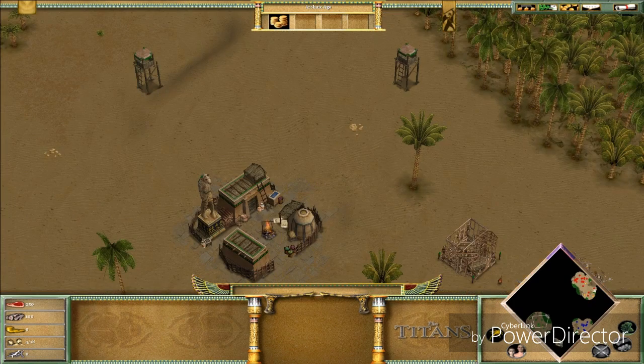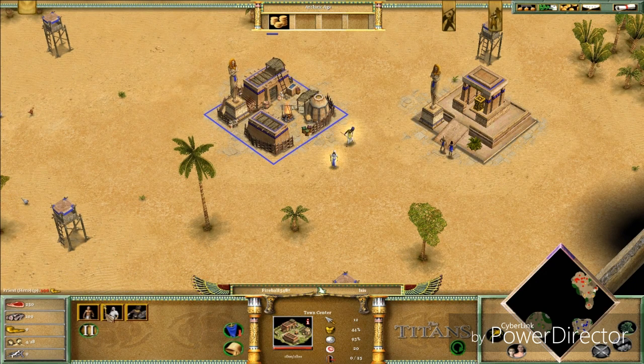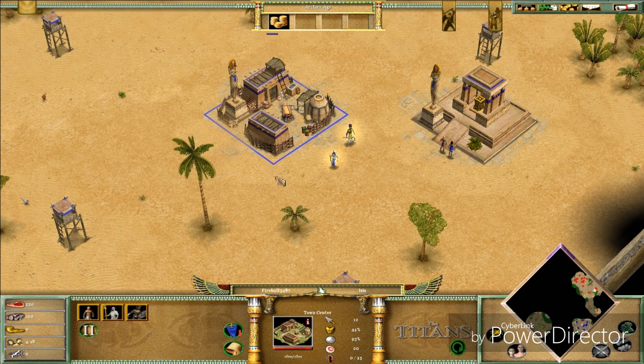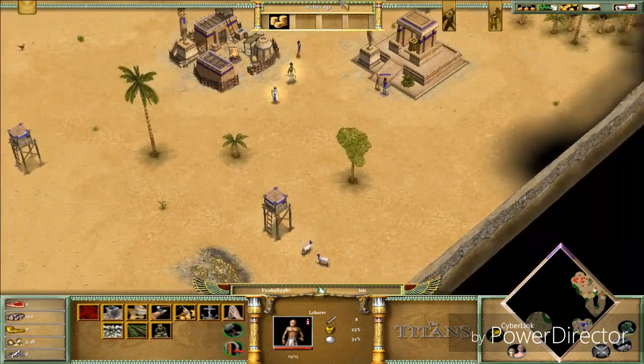I chose the 2v2 mode so this is my AI friend and these are my enemies. I need 400 food to get to the Classical Age so I can unlock the Anubites, spawn a few of them and wreck stuff. First we need laborers — got five of them. I need to gather resources; I have farms unlocked already but I don't have any gold. I can go get some gold over here.